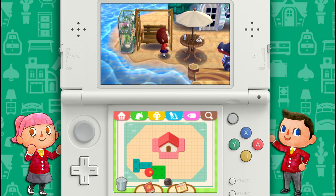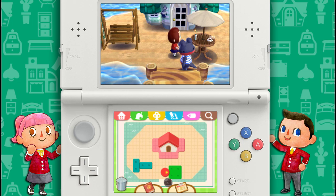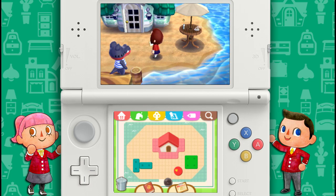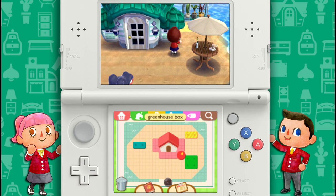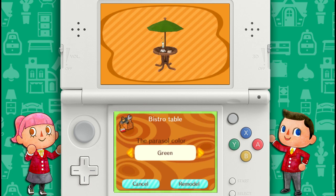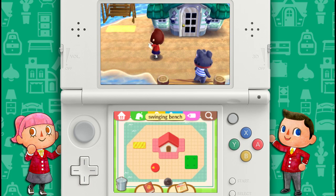The cool thing is, instead of pushing everything around manually like in the older games, you can actually click on it on the bottom touch pad and just move it where you want. That saves so much time. There's a little toolbox and you can change the way it looks — I think I like that green. You can use a clothes fabric and QR codes too, but I'm going to go with green. It's immediately done — you don't have to wait for Cyrus to do anything.